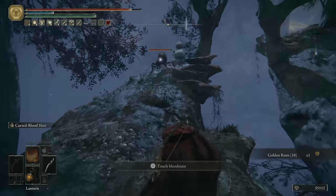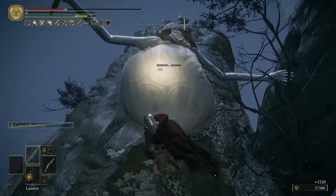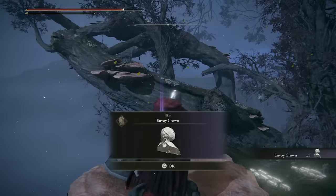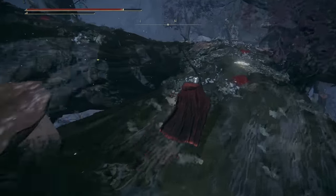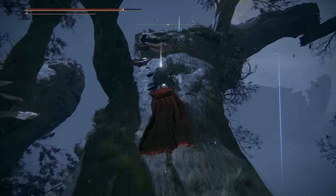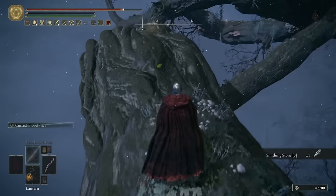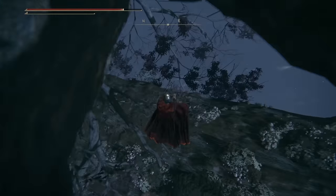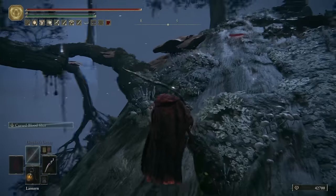We can grab another golden rune ten here, and right at the very end, once we've taken out the giant envoy, you can loot the envoy crown. Swing round to the left hand side and get some dappled cured meat and a smithing stone eight. Then we'll jump off, head back along the tree, and I'll meet you on the now free ant section for the next part of the video.